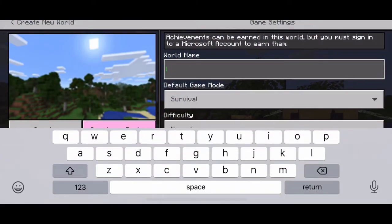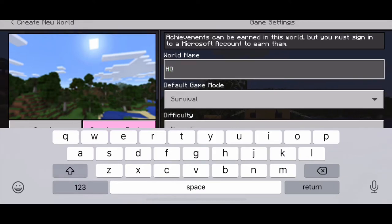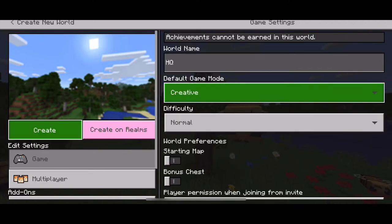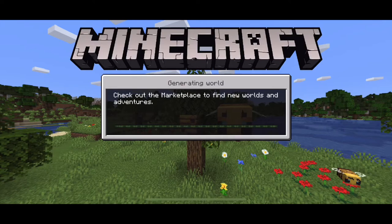Hi guys, welcome back to our channel! Today I'm going to be making an underground headquarters — I'll just call it HQ for short. I've put it in creative mode so I can get all my materials easier.